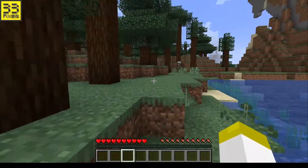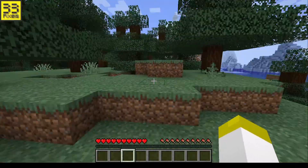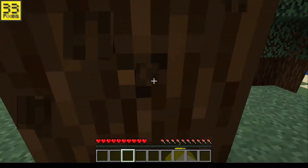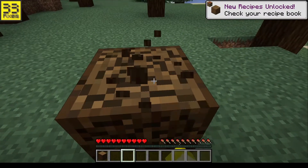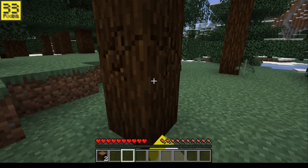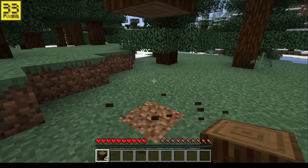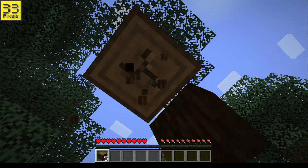We're in a new survival world and we're going to begin fresh. So what should we do first? I think we need to get our house built, so let's start mining some trees. We'll probably make our house out of dark oak or spruce — it's the only wood we have available. Let's mine some more.